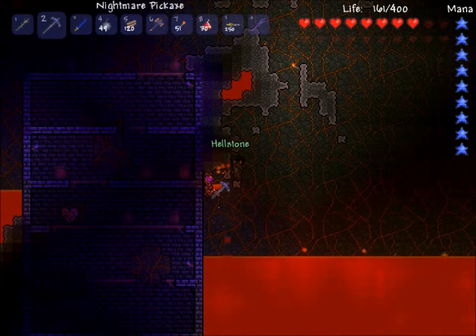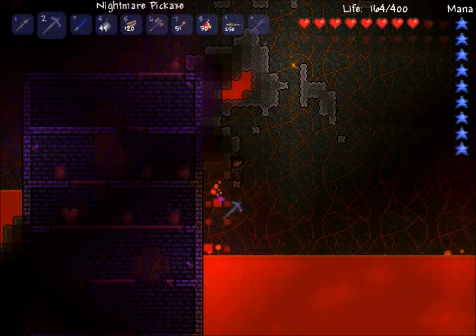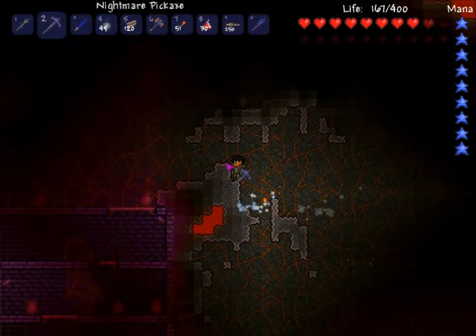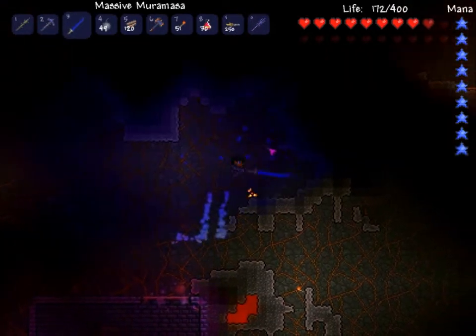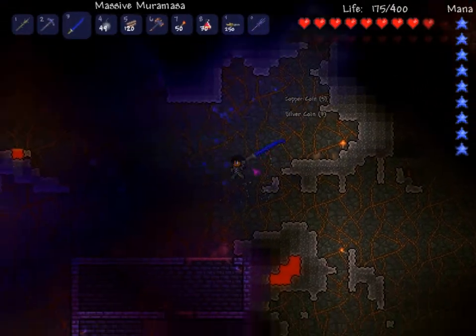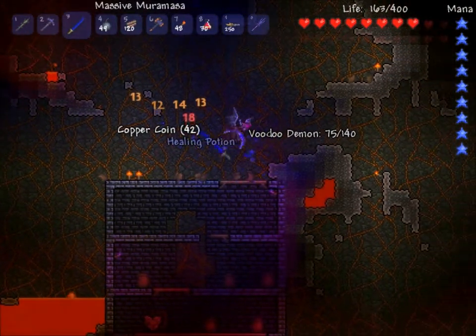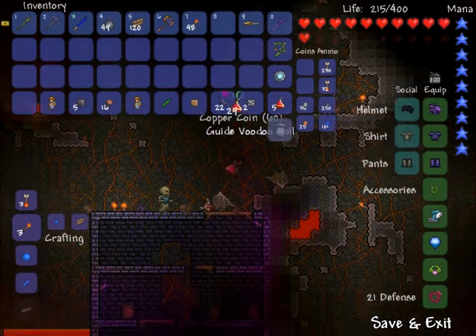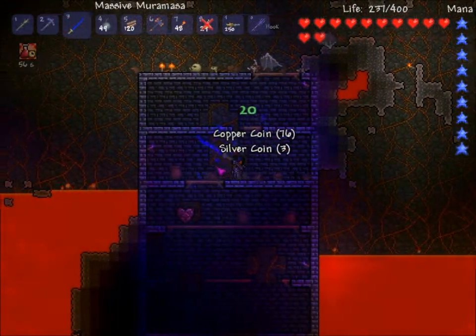Ash can be used to make iridescent brick in case you like fancy bricks. Hellstone is also a way to generate lava or TNT-proof your house, in case you don't like explosions blowing up your house. Don't you agree, Mr. Skeleton who dropped a hook?